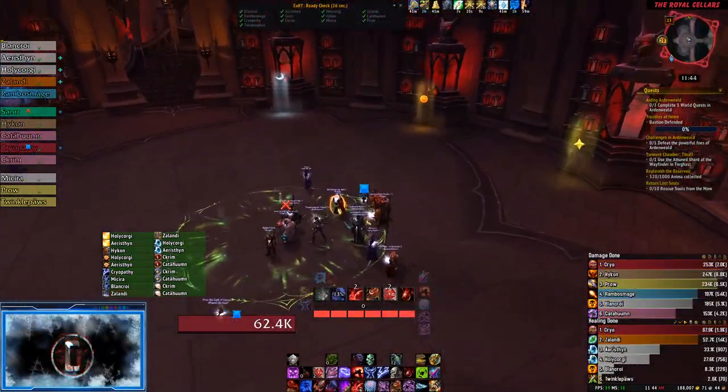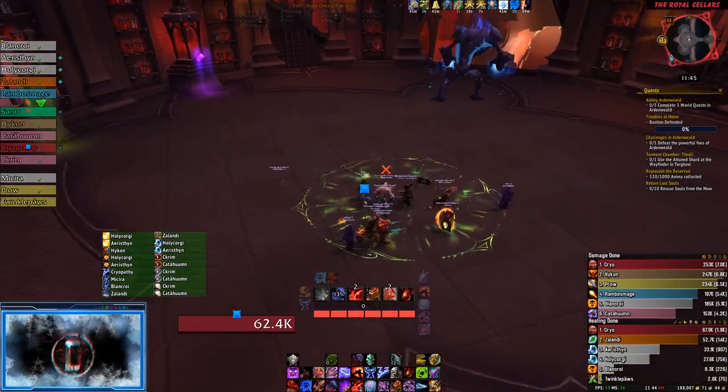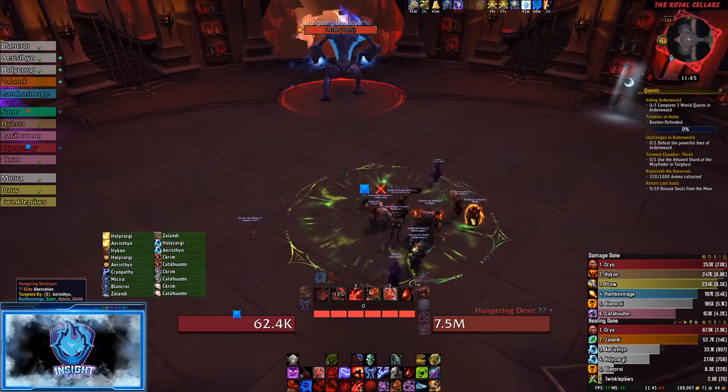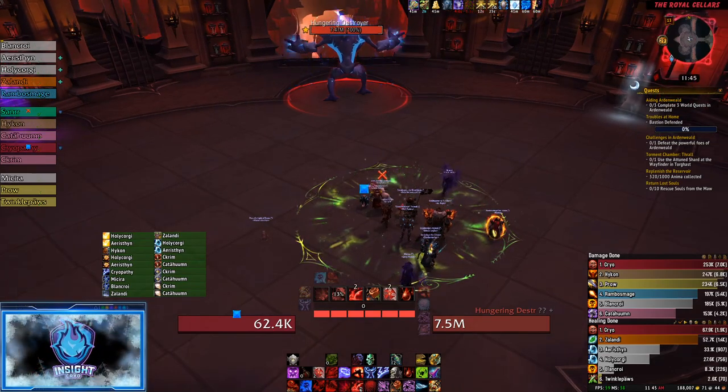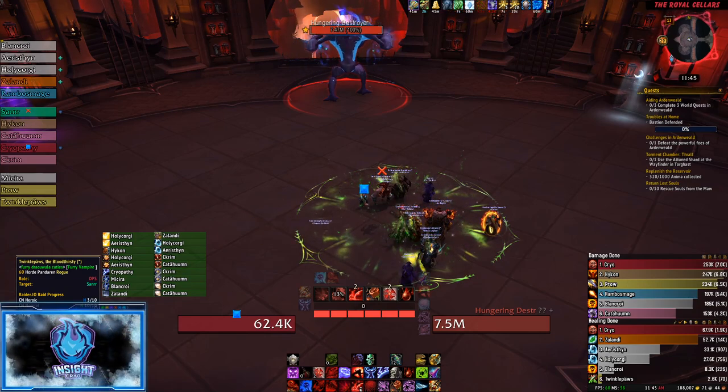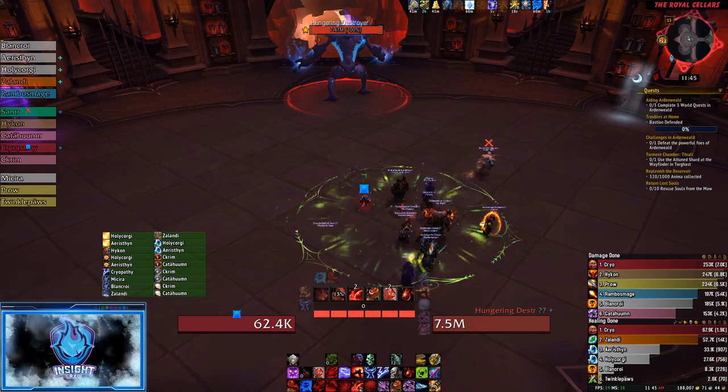This is another achievement that is fairly straightforward. Before engaging the boss, players will notice six large anima canisters located on the sides of the room. To make it easier, raid leaders may want to drop world markers on them. This allows players to call out which color they are going to, to prevent overlaps.